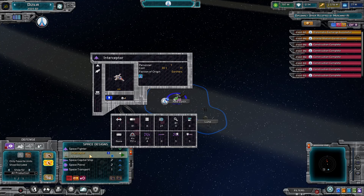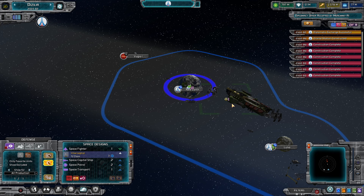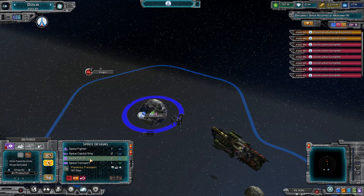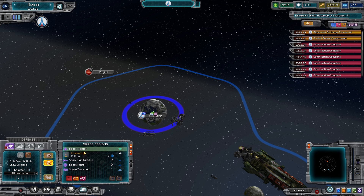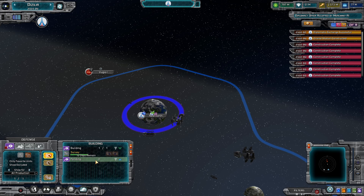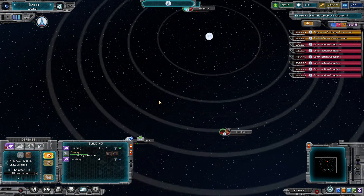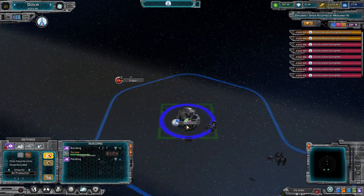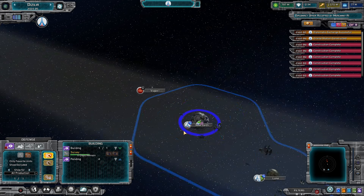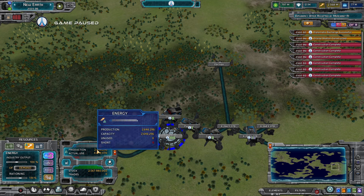We already have interceptors available - we have three interceptors just in case something pops in that we need to shoot at. I assume we don't start out at war with anybody we find, which is pretty typical for a Supreme Ruler game. In 4X games a lot of the time the default status is war, but we'll see. Realistically I should queue up more surveys because we only have one thing building. Survey alone won't be enough on a galactic scale - there are 200 systems and ideally we want to find them all and expand as fast as possible.